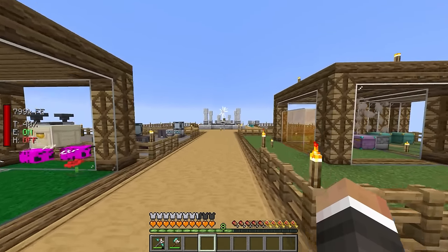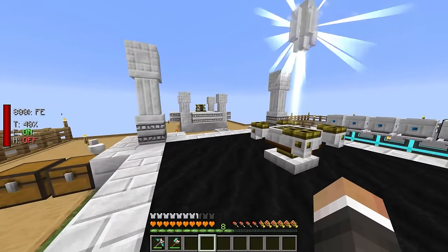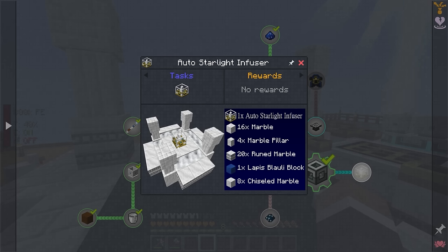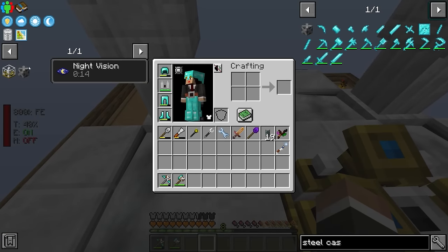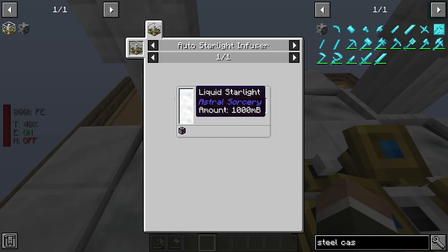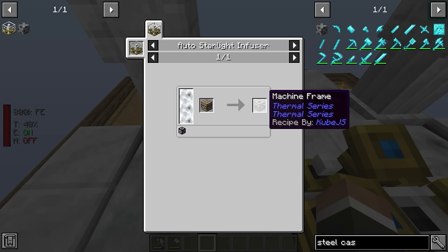As for the starlight infuser, this should also be fairly straightforward. There is a custom machine added — the auto starlight infuser — which works in exactly the same way as the regular starlight infuser, but instead of drawing starlight from the world, you pump the starlight into the block. It has an internal tank we can refill to auto-craft machine frames. We just send them over with an ME interface and get the machine frames back.